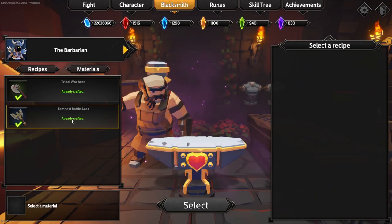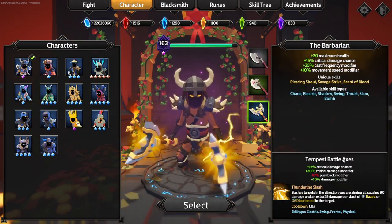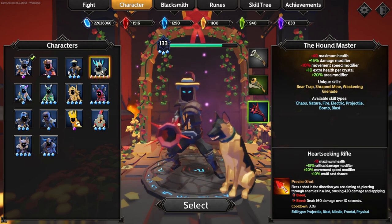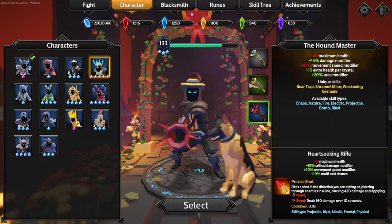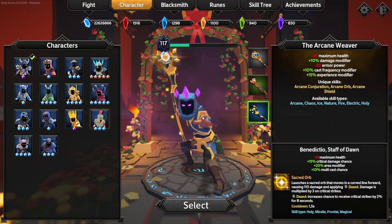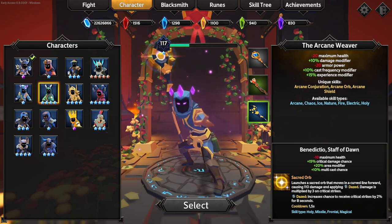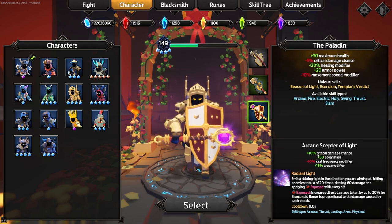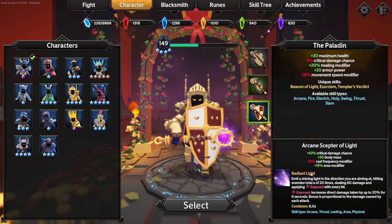For the first original seven characters we now have their rare weapons. We've got the Templist Battle Axes for the Barbarian, the Shard of Chaos for the Pyromancer, the Heart-Seeking Rifle for the Handmaster, the Ice Lord's Blade for the Spell Blade, the Benedictio Staff of Dawn for the Arcane Weaver, Misery's End Bow for the Archer Sentinel, and the Arcane Scepter of Light for the Paladin. Each has different starting weapons and unique skills.